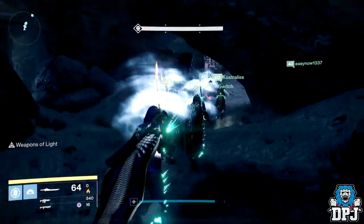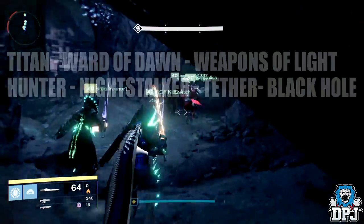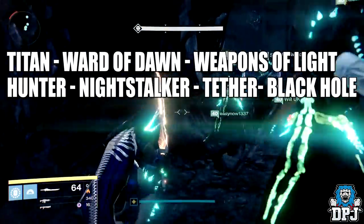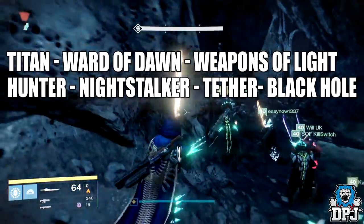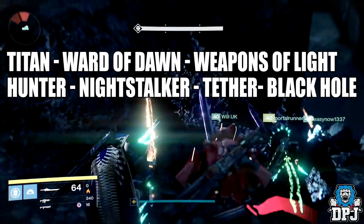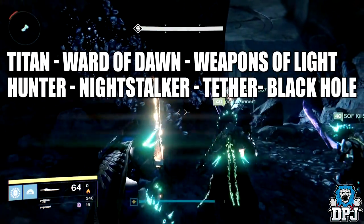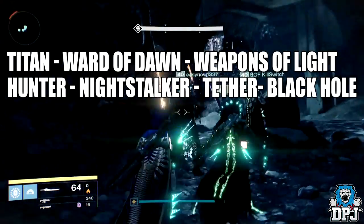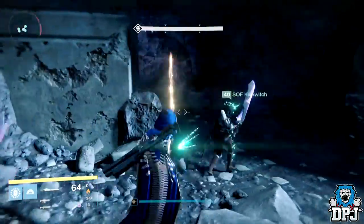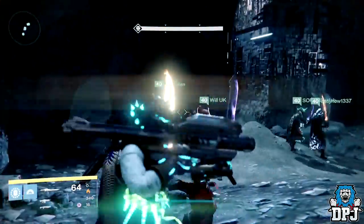For loadouts: if you are a Titan I would suggest using a weapons bubble. Hunters use the tether as your main priority, obviously using Black Hole, but if you have more than one Hunter in your team try using the Golden Gun with the Celestial Nighthawk helmet as it does major damage to the Gorgons, though you can miss your shots pretty easily. Warlocks don't really offer much extra damage as a team so use what you like.